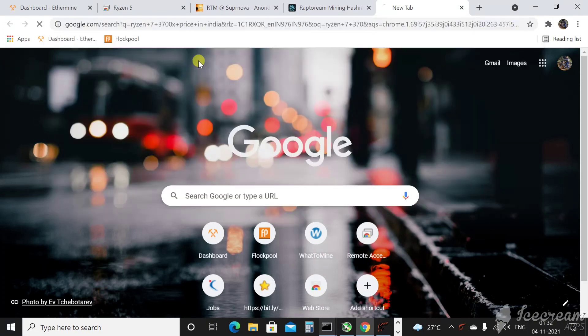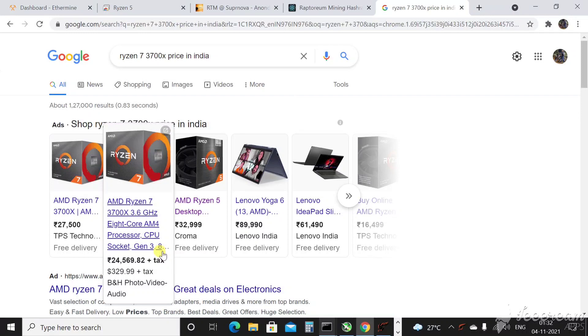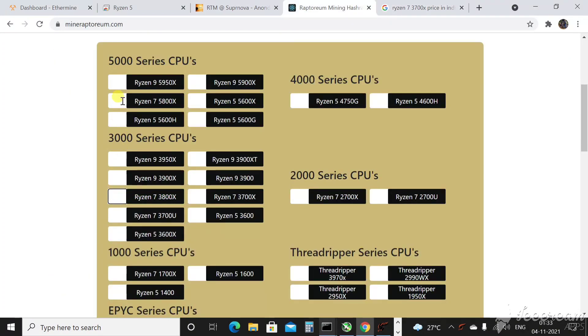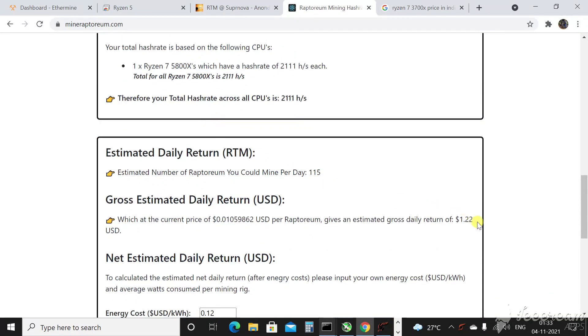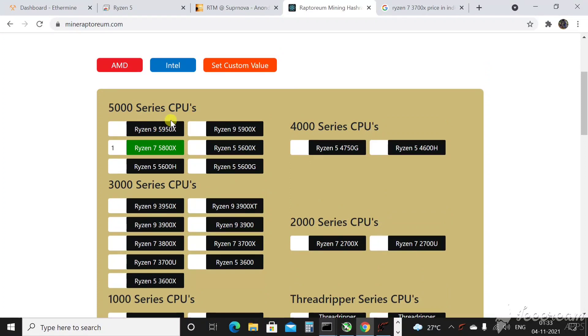Looking at the Ryzen 7 3700X pricing, it's around 27,500 rupees online, and around 24,000 on some listings. You can keep it at about 27,000 rupees on average. Comparing 3000-series to 5000-series profitability: there's almost no difference — the 3700X was $1.18 and the 5000-series equivalent is $1.22. So stay away from the 5000-series for now unless you get a great deal. The power consumption difference between 3000 and 5000 series is not considerable enough to matter.